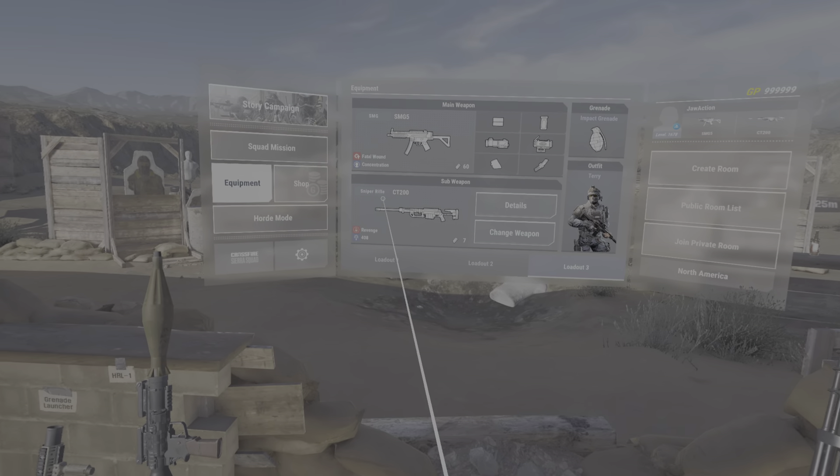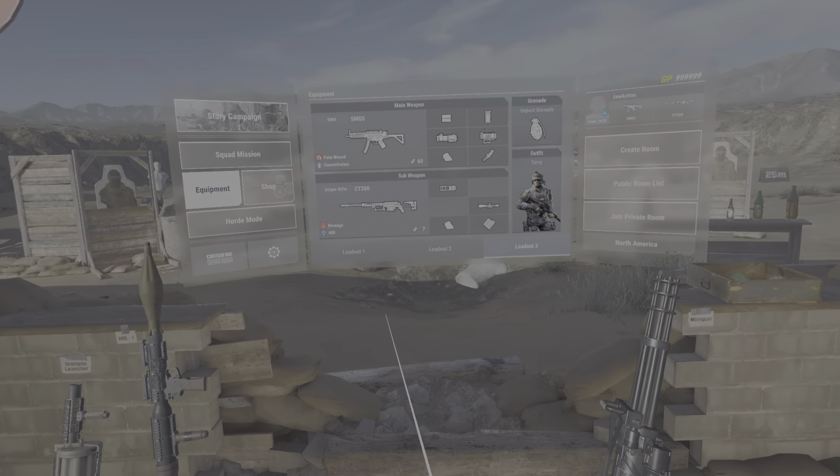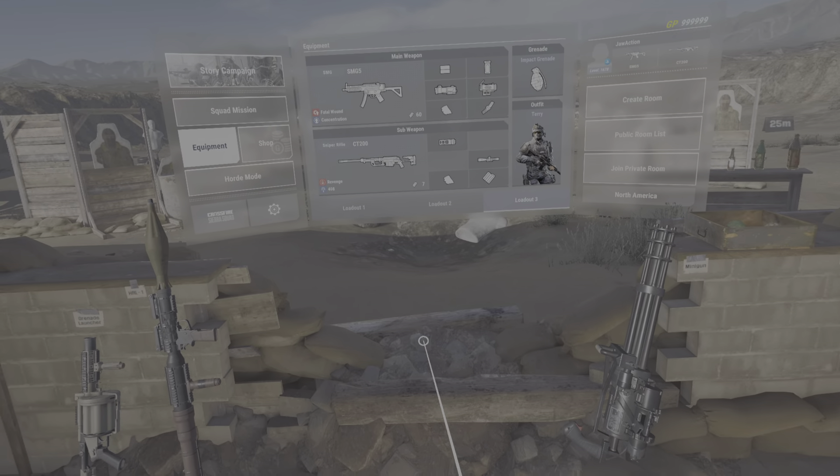I'm approaching on the bridge. Squad confirmed. Descending and approaching now. I think we finally did it. That is tricky. So what we want to do is wait until he shoots a missile, back all the way far out here real quick. Kind of get in front of this. Launch a missile while he's using a minigun and try not to die. Then get back here and repeat.